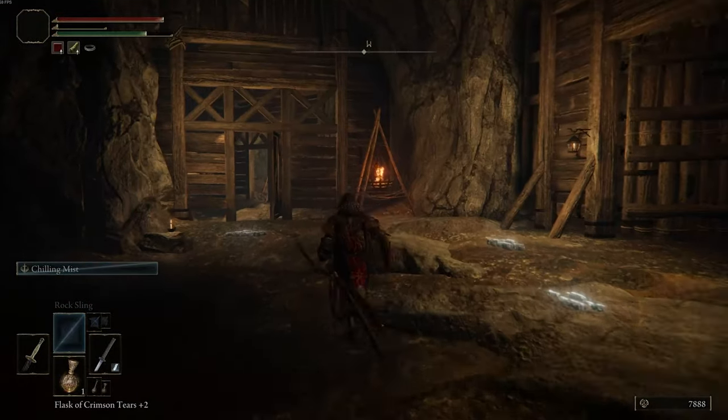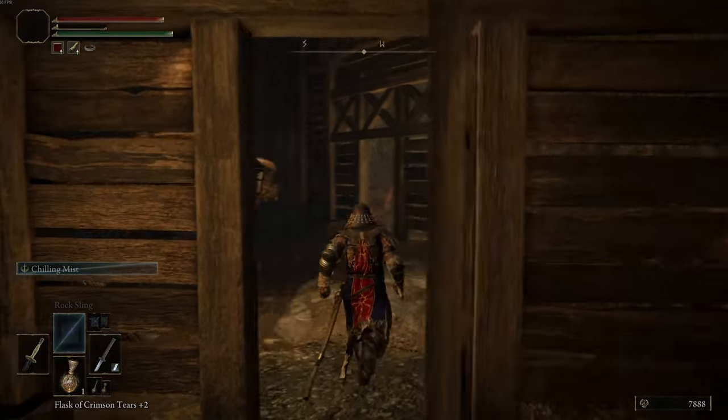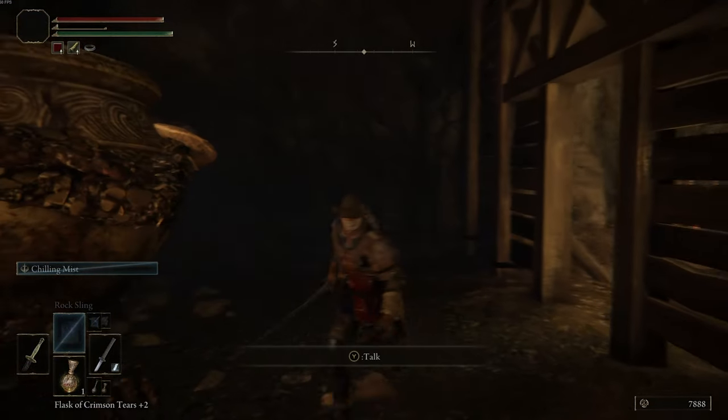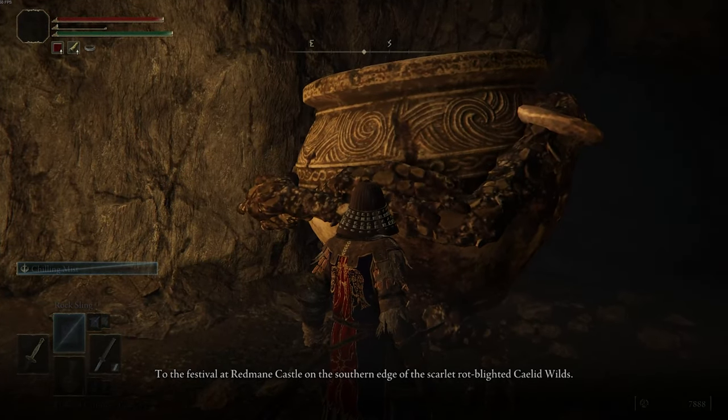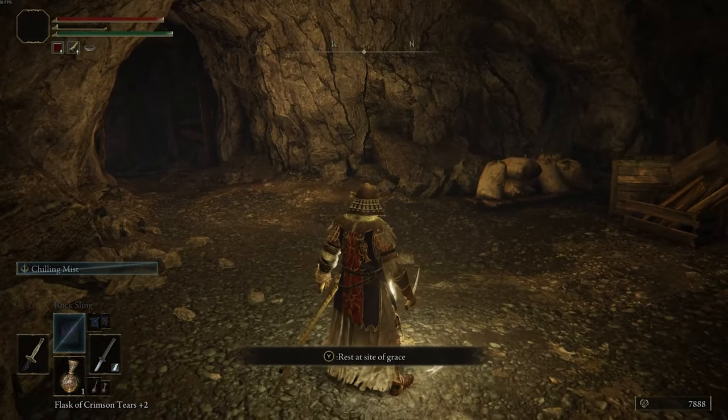Take a left and follow this path. Right here is where the boss battle is — I already did it, but I left this here so you can see how to get to the boss that gives you the Moon Veil Katana. Before you fight him, go to this corridor and get this site of grace because it is a shorter trip to get to the boss.